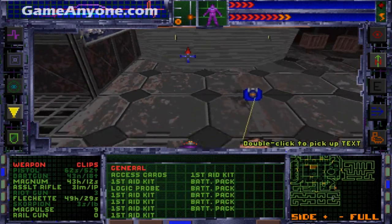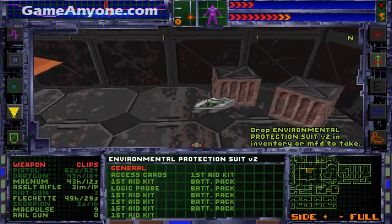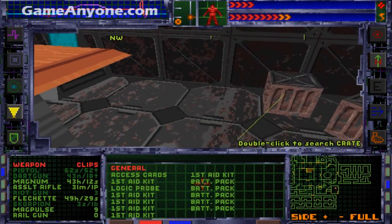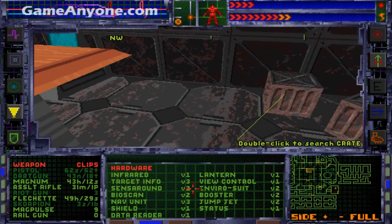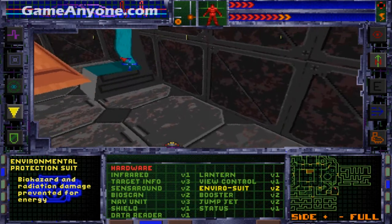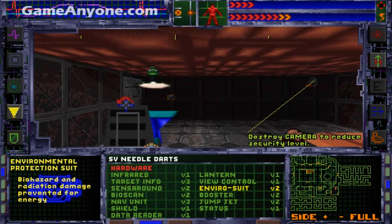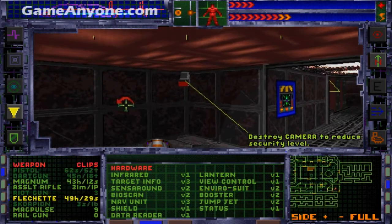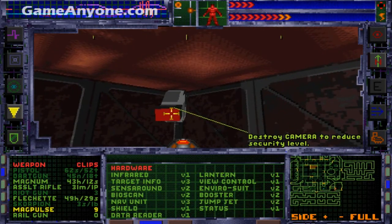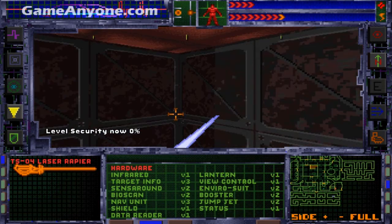What a nice trap. And it drops Environmental Protection Suit V2. This suit helps us a lot — the Environmental Suit V2 prevents biohazard and radiation damage for energy. So I need energy to survive those things, and with the V2 I can resist biohazard and radiation.